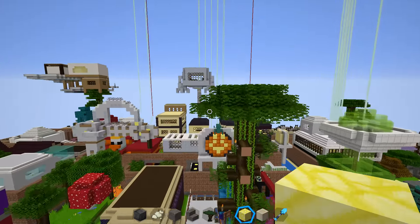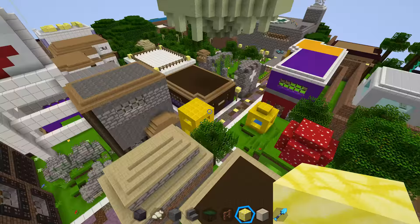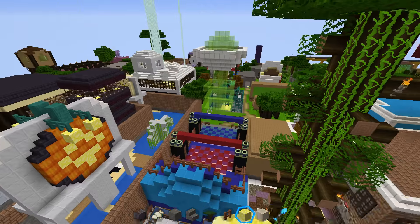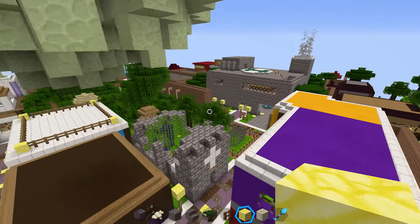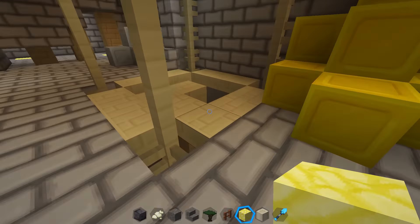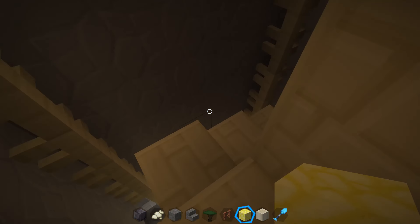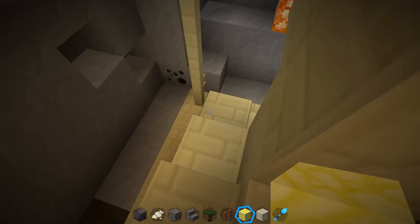Let's begin with the town area. You might be thinking there's no unique difference, so we're going to start off on the smallest update and then head off to the biggest ones. The first small update will be in the small cavern underneath here.